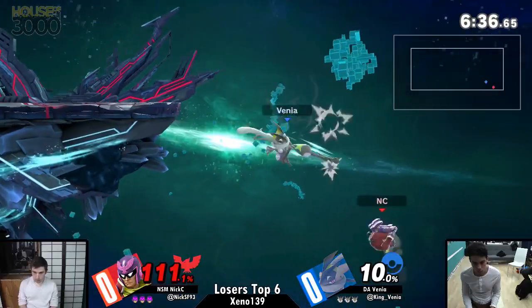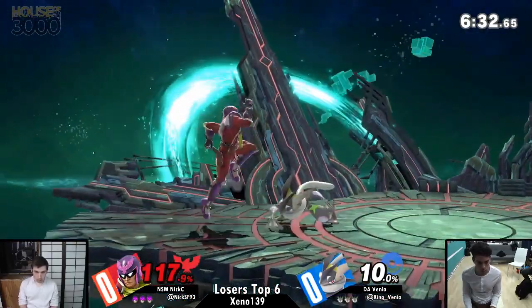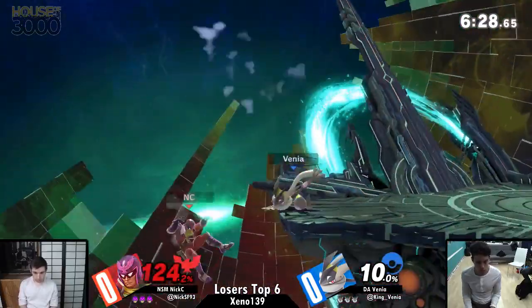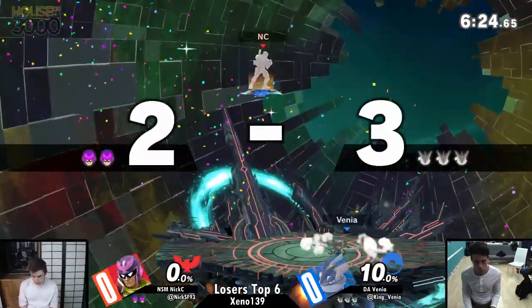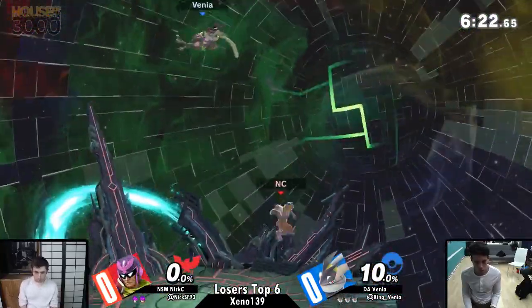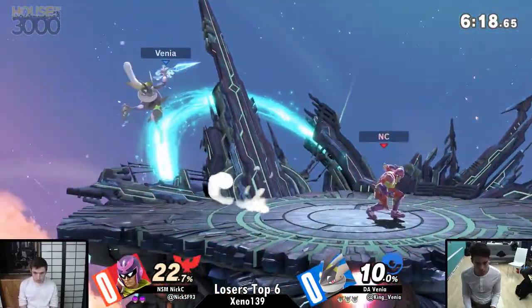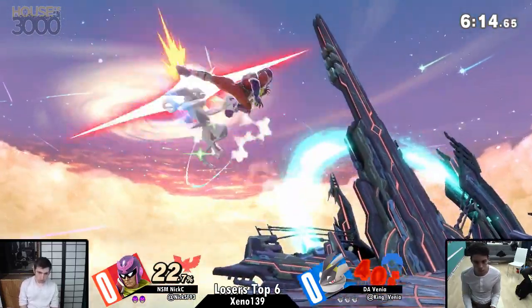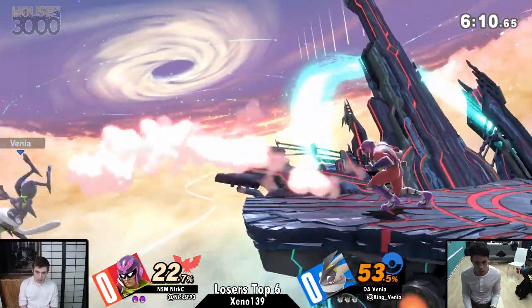From what I've been able to see out of these two characters, their game hasn't really changed — they just want to press buttons on you. And here we go, loser's bracket, this is going to be a fifth place finish. He gets so much off of that down tilt, setting up Nixie to get that forward air. Phenomenal start from Venia. One of the aspects of Greninja that definitely stuck around from Smash 4 is that he's such a momentum-based character — he has all the tools for being able to stop someone, start up his combo, and just keep it rolling.